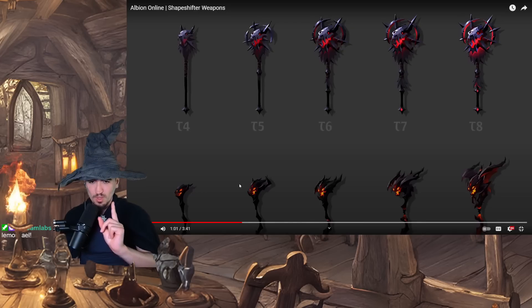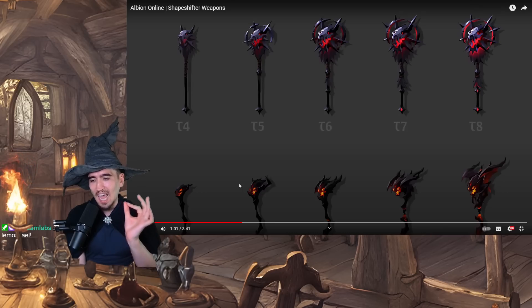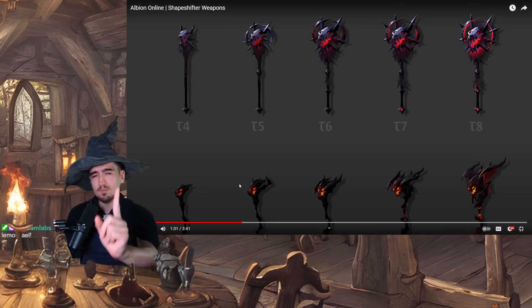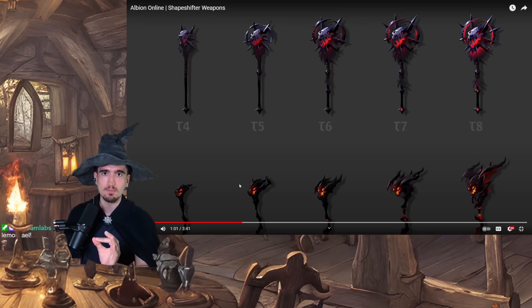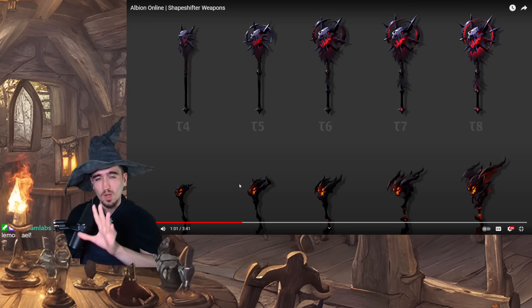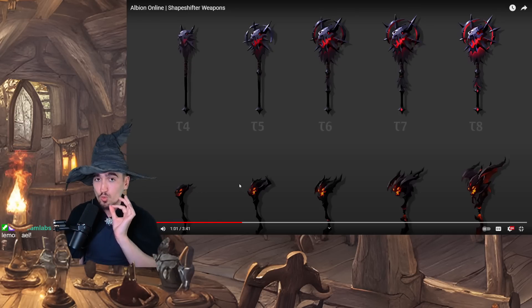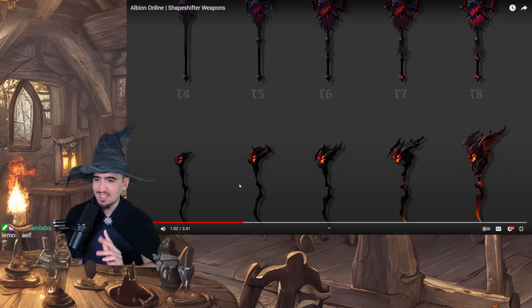I want you to notice that every single weapon is basically an animal head or an entity head on a stick. Keep that in mind — trust me, I think we figured something huge out. Raids might be coming in Albion. I'm not pulling this out of my rear end; I have good reasons to believe that and I'm going to be explaining why. But let's get to the end of this first.